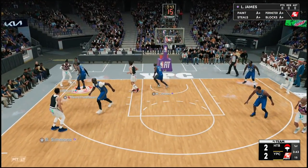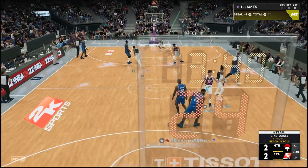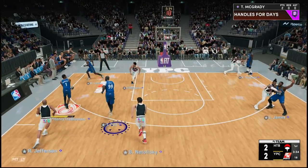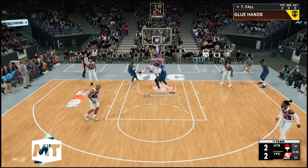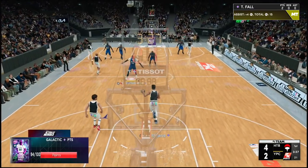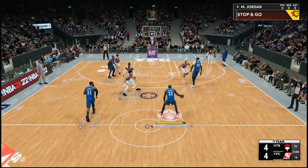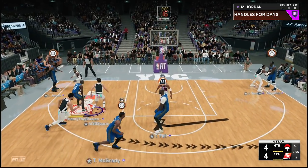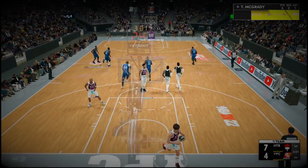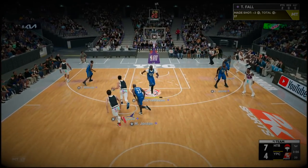We're switching on defense. Little fadeaway there for T-Mac — that's too easy. That jumper on very quick is so nice. Hopefully they make fadeaways a little better next year; even though I'm hitting them, it's so easy to contest. Good defense there by T-Mac. The game won't let me pass the ball sometimes — I love this game. Drive all the way to the basket, Taco Fall is the best center in the game. He literally moves like he's a guard — it makes no sense. Catch and shoot at the mid-range — easy money, and so far the team is flowing.